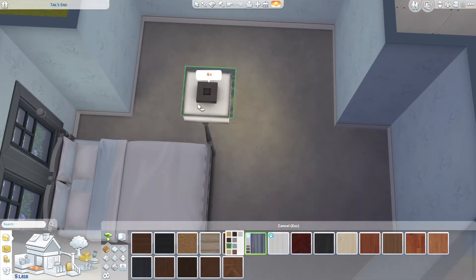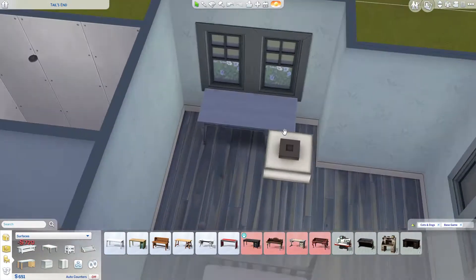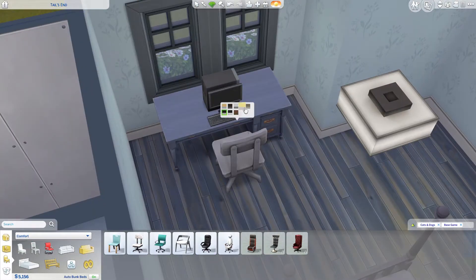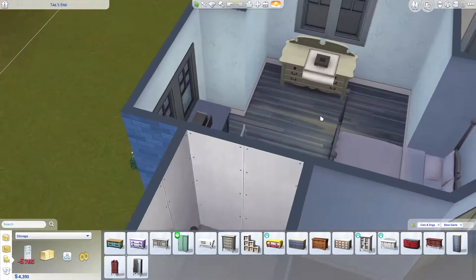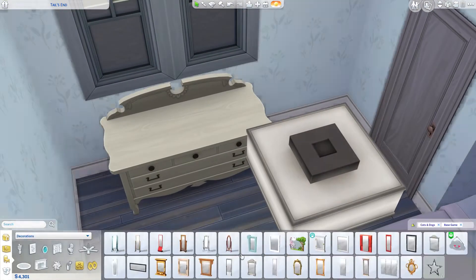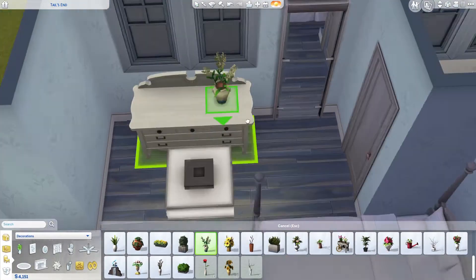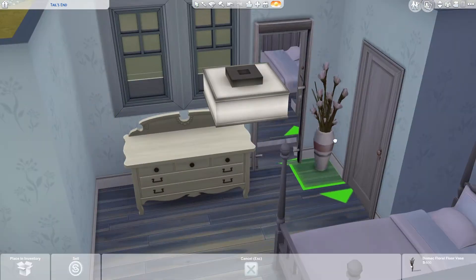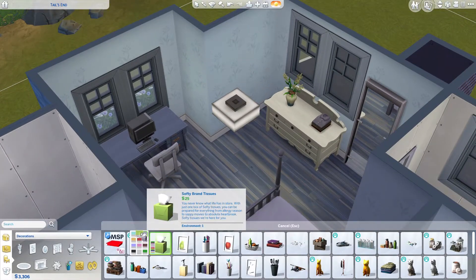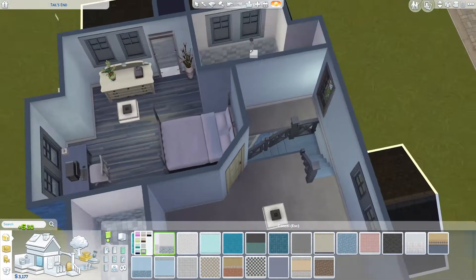One room has a single bed which was also from Cats and Dogs. The table is also from Cats and Dogs but not the chair, because there aren't many study table chairs from expansion packs — most are from the base game. I wanted something simple and not leather, because in a farmhouse they probably wouldn't use leather chairs.